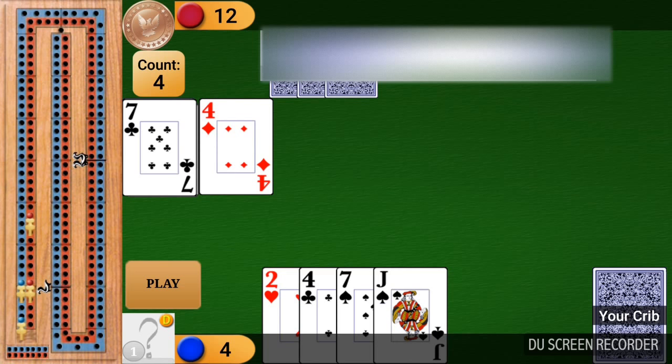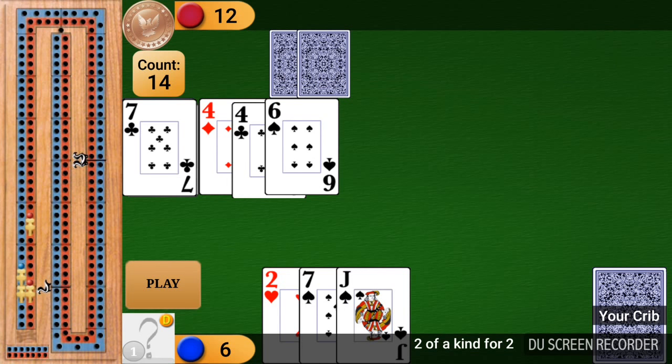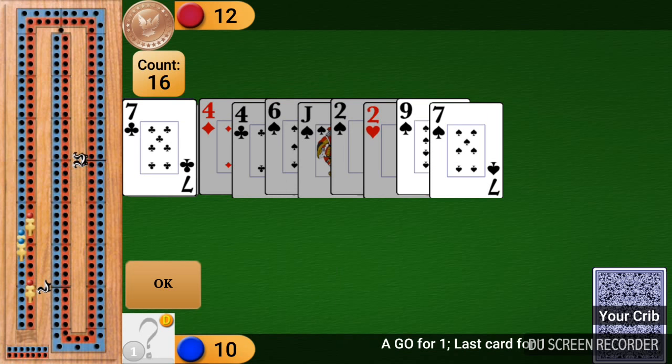My opponent played a 4, which I will play a 4 on and score 2 points for the pair. He played a 6 to bring the total to 14. I'm going to play the Jack to bring the total up to 24, then 26. I will play the 2 to make that a pair. The opponent says go because any card he plays would put the total over 31, and I have to say go as well. So I get the go and last card for 1.